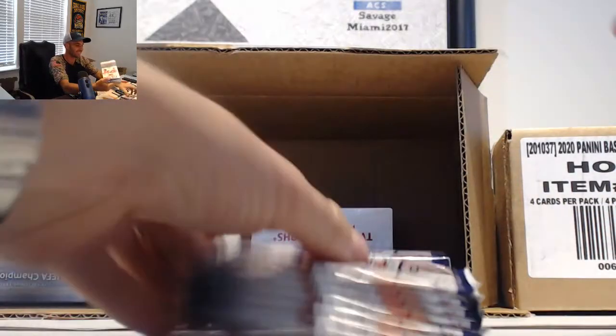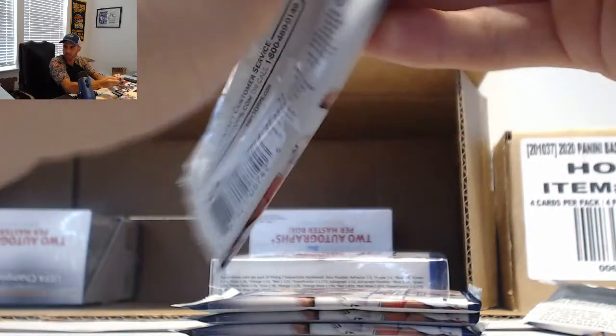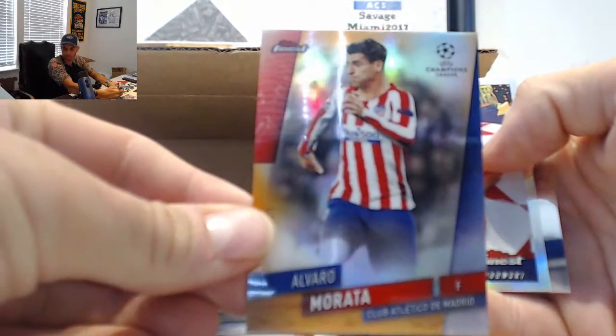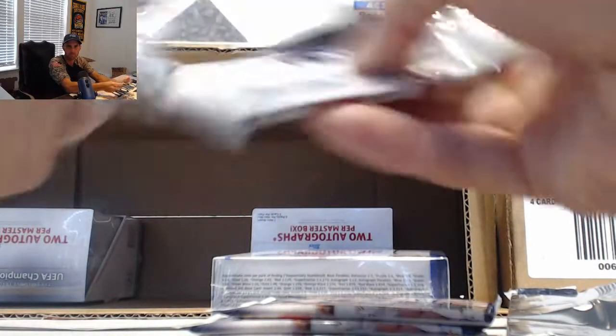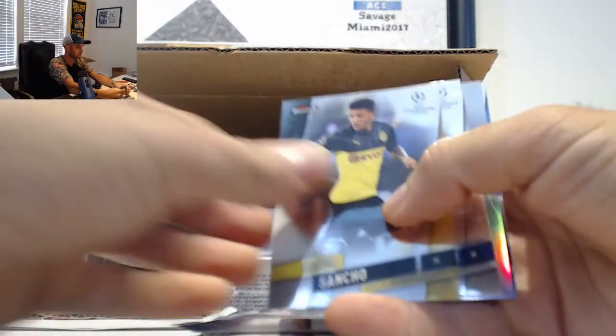There you go, the whole thing. We got both of those filling. Let's roll through this. Let's enter Arnold, Dembele. Hey, Morata to 25. Orange Refractor. Lewandowski. Timo Werner, Refractor. Lewandowski number to 150. Blue Refractor. And Dembele, Phenoms.